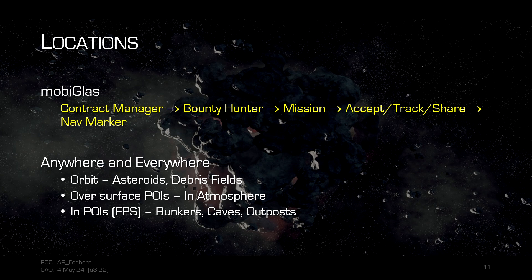They can end up being ship-to-ship combat over the surface or down in the atmosphere, which will always be over some sort of a point of interest, so you can quantum travel there. They can also be an FPS-type engagement if the target is down in a bunker, in caves, or in outposts, where you'll have to get out of your ship and handle it on foot.